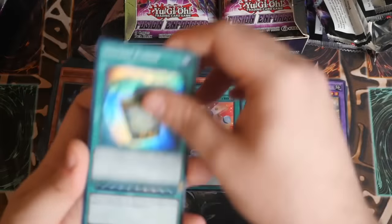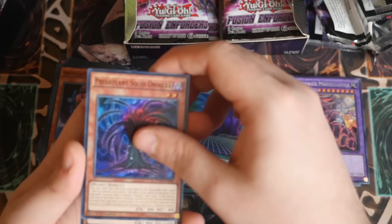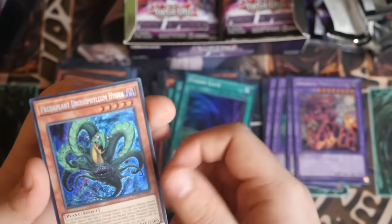Toy Vendor, Instant Fusion - boom! Fusion Gate, Preda Plant, and Preda Plant Hydra.